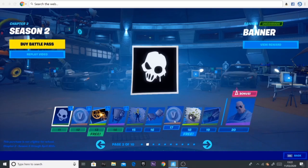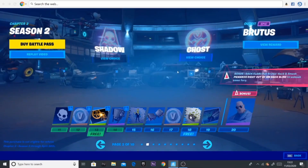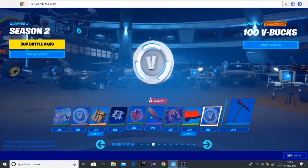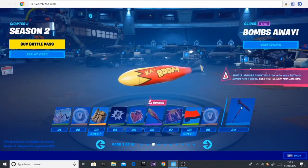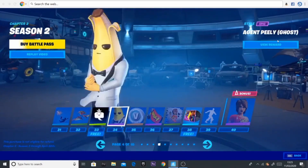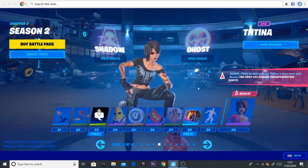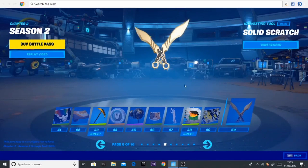You get 100 VBucks when you hit level 17 and level 12. The next skin is Brutus — there's the Ghost skin and the Shadow skin for him, which looks really cool. We also have a glider called Booms Away, which is the first glider you can ride on. Then there's a pickaxe and more VBucks. There is an Agent Peely Ghost design, and then Tina — that's the Ghost style and the Shadow style, which looks pretty cool.